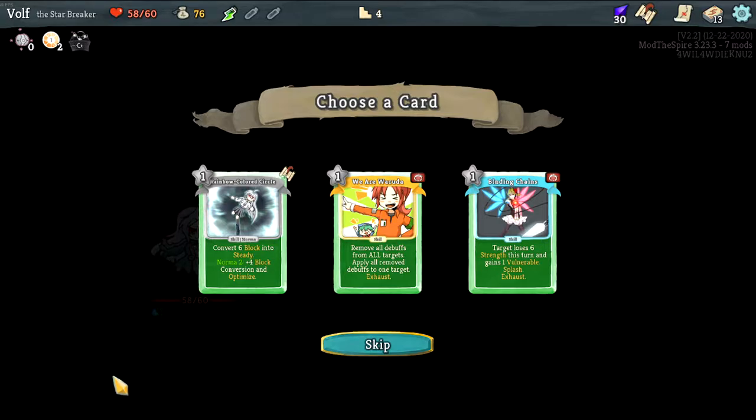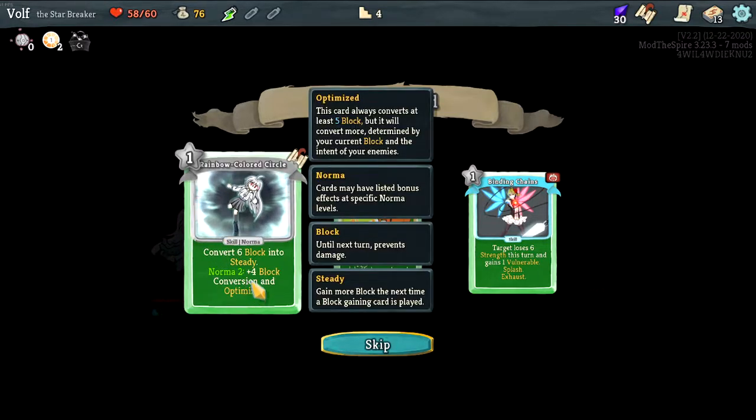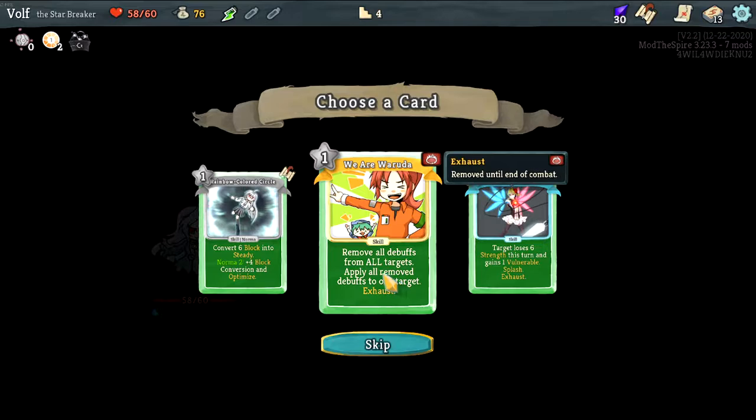I'll say, if you can hear my little brother's music from his tablet, I do apologize — he always just comes out towards my door. Okay, convert six blocks into steady. There are a lot of new effects here. This card always converts at least five blocks but will convert more depending on the current block and the intended action of your enemy. Remove all debuffs from target, apply all removed debuffs to one target.